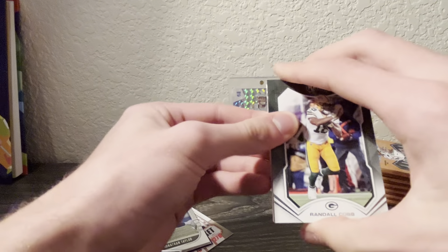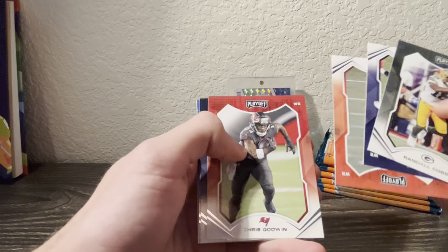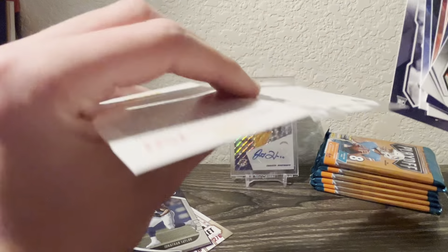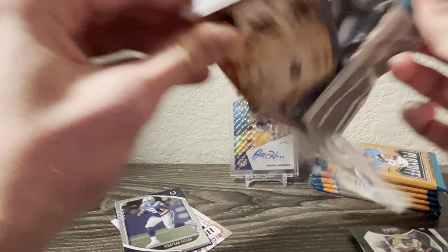Got Randall Cobb, Judy, Higgins, Godwin, Montgomery, Akers, and then our rookie - the kickoff is the green - Malcolm Koontz. This one feels thick - looks like it is going to be a mem card probably.